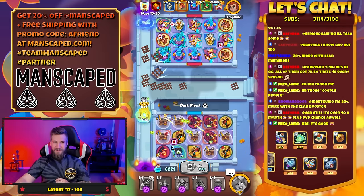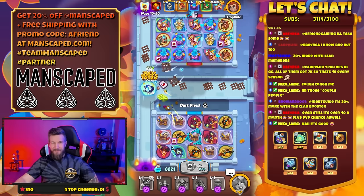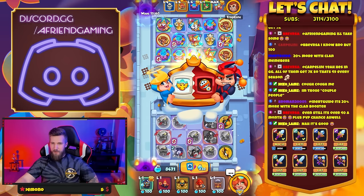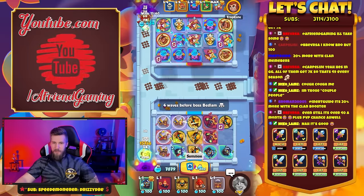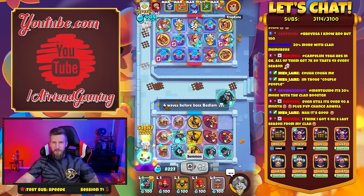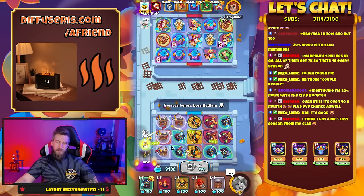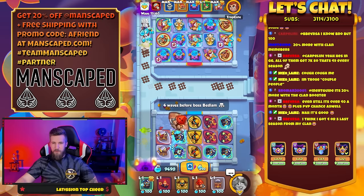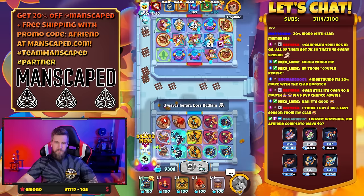Oh look at that damage baby — we're gonna have everything hit. Merge this out. Let's try to get a Tesla on that bad boy. We're probably getting flipped by bedlam, so I don't think we want to take it any higher than like tier three — probably just good here. Maybe charge this up or something. That sounds about good, should be fine.